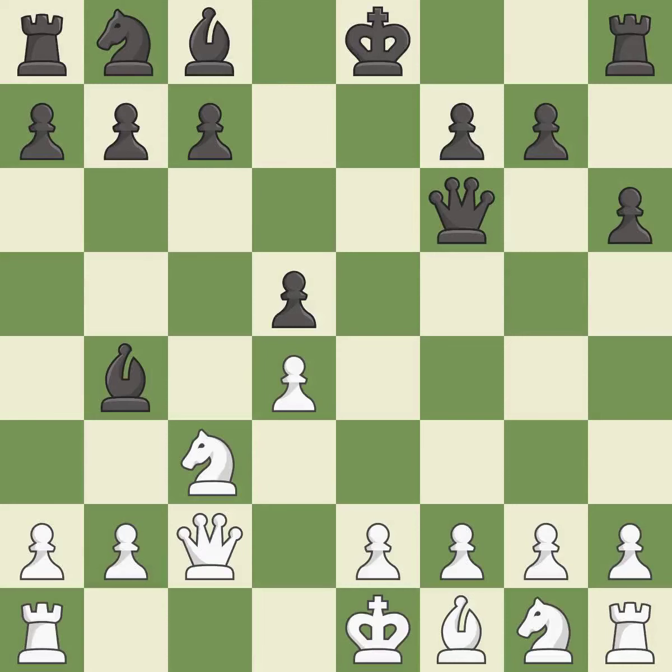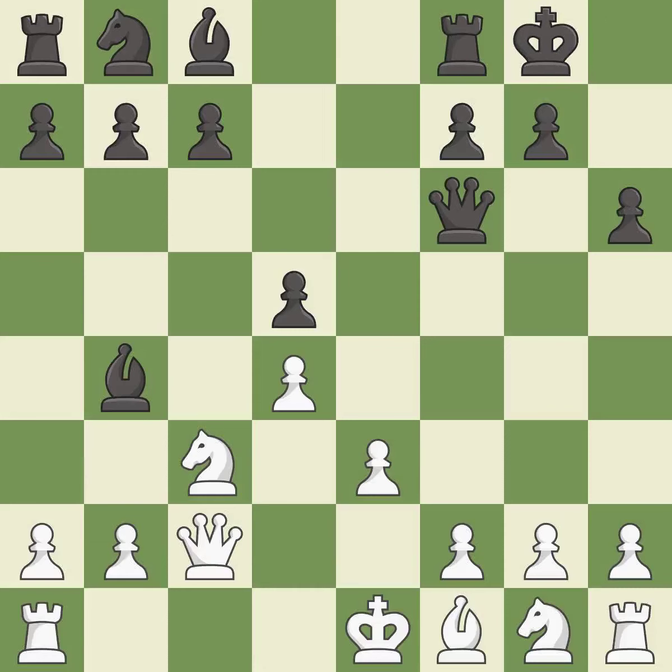Black recaptures, defending the attacked pawn. Castling gets the king to a safer square out of the center of the board, while also developing a rook. Castling kingside tends to be safer because the king is further from the center.